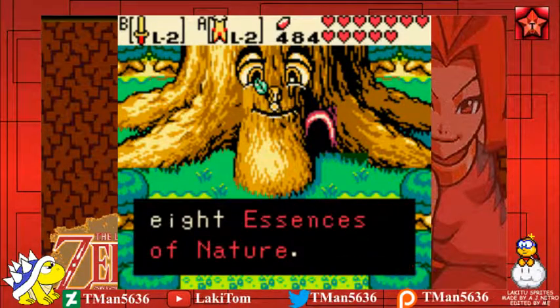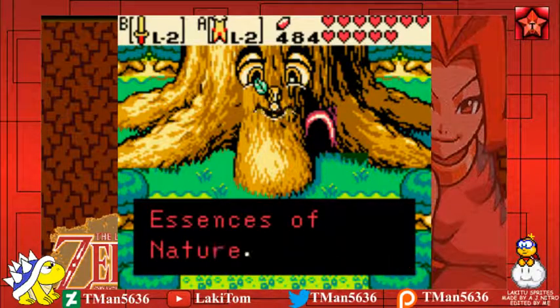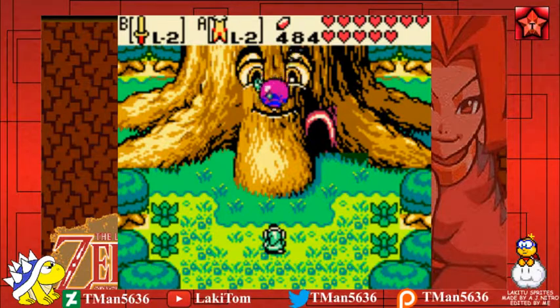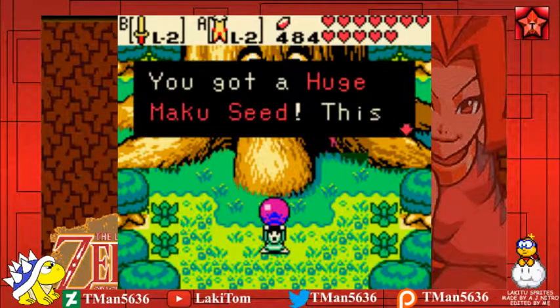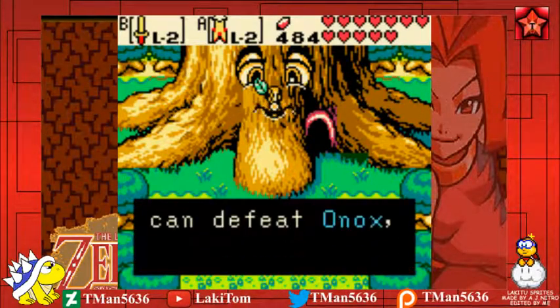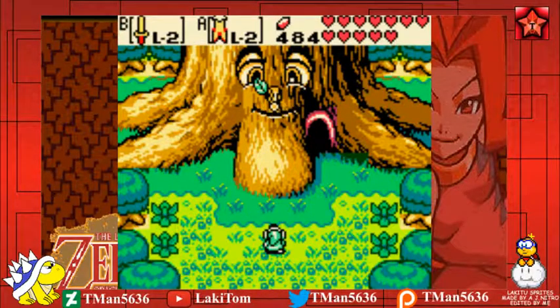You've finally gathered all the essences of nature. You've become a true hero who understands the essence of nature — you are hope for all that live. Take this seed. You've got a Maku Seed. This should penetrate evil forces. Tom, surely now you can defeat Onox, the General of Darkness, and free Din, Oracle of Seasons.